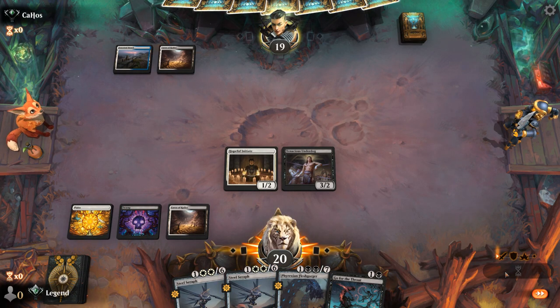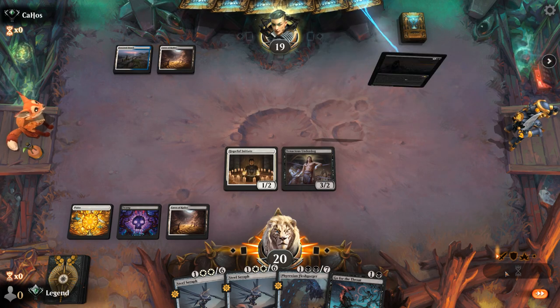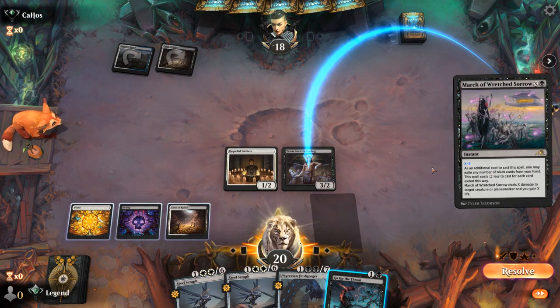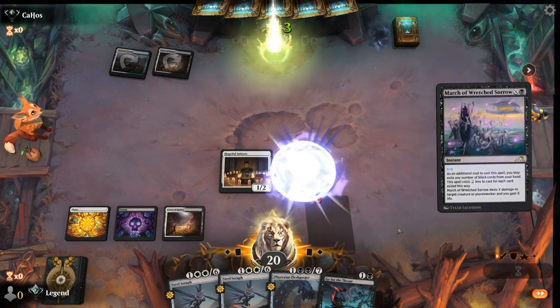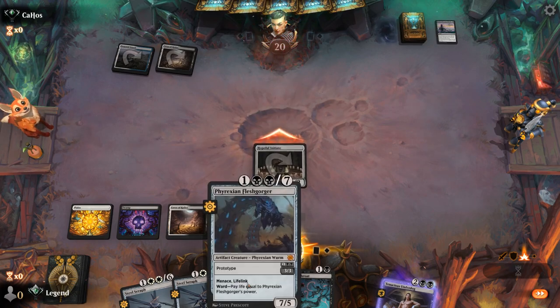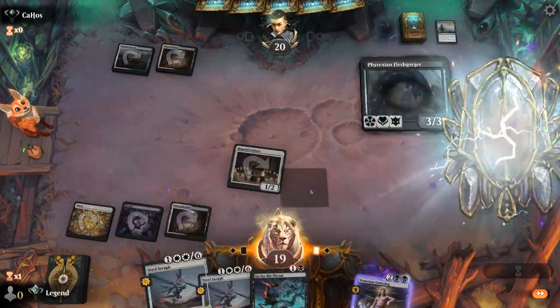The opponent could take out our Underdog before we get to attack with it. They play a March for X equals 3, so the opponent had to pitch Invoke Despair — good to know. At least if our opponent is packing Go for the Throat, their hand is going to be a bit awkward facing all these artifact creatures.